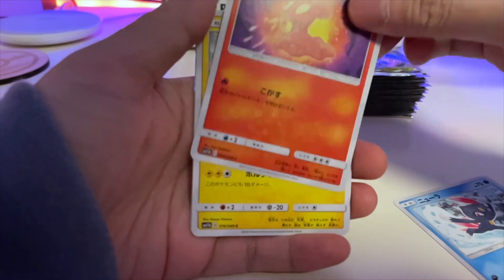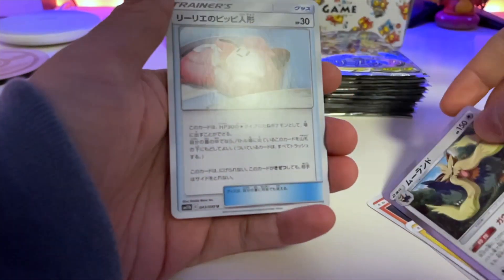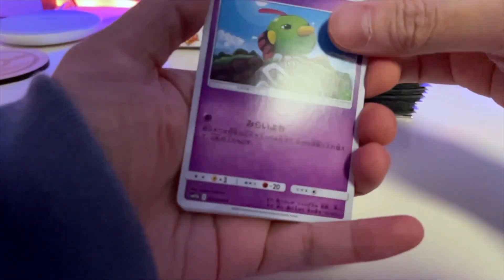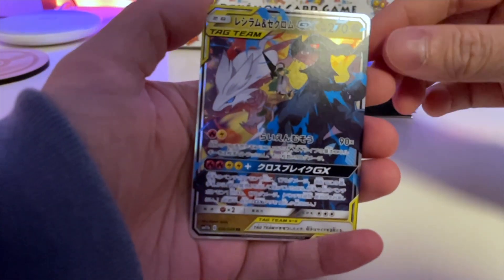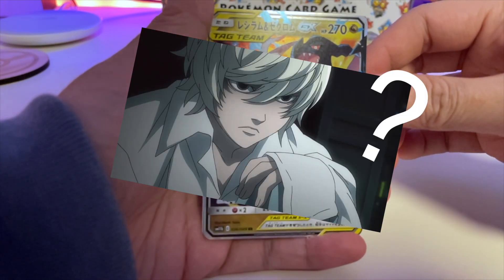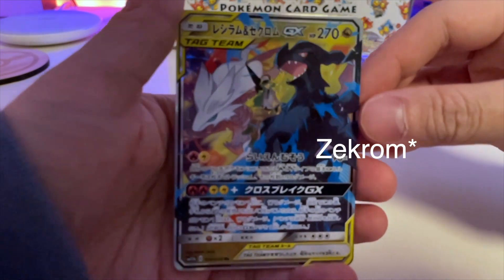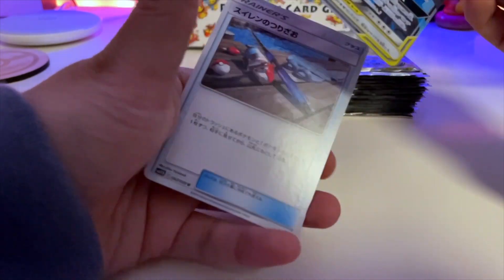Here we got Sneasel, Slugma, Pikachu — my favorite Pokemon card — and a PokeDoll. We're going to put the rare cards on the side. Next up we have Natu, Oddish, Piplup's second evolution. Ooh, full art Trainer card — full art Pokemon! This is N. I never played Pokemon Black and White, but this one's really cool. You have Kyurem and Reshiram — I think those are the names of the Pokemon. This is a really nice full art Tag Team card. Very nice. And a Fishing Rod.